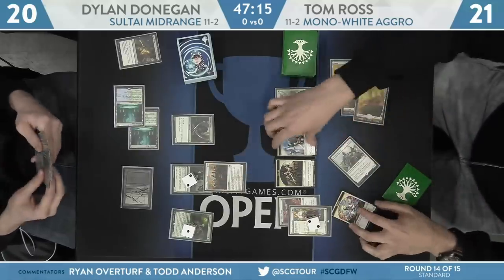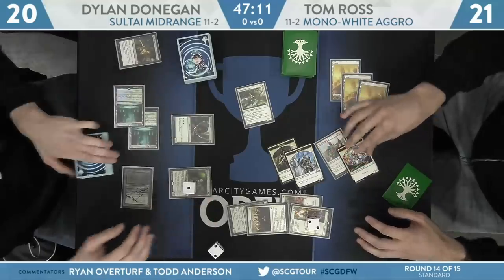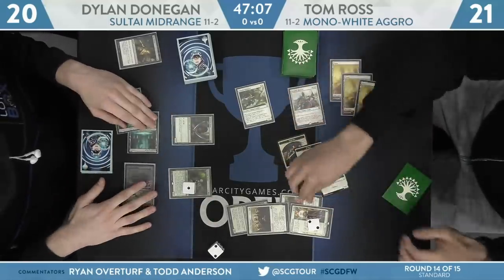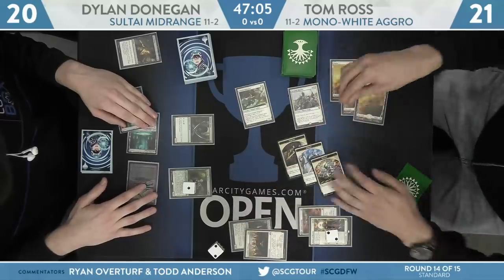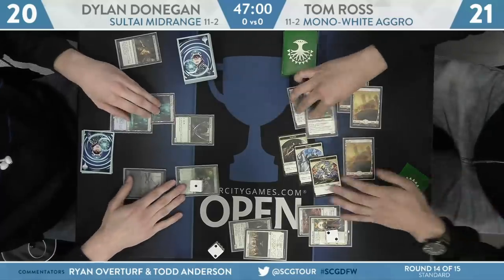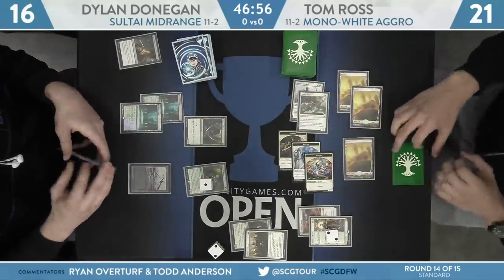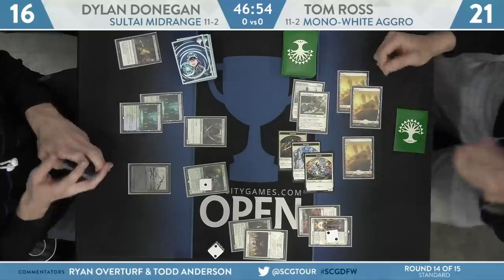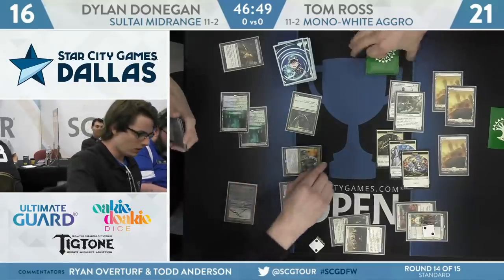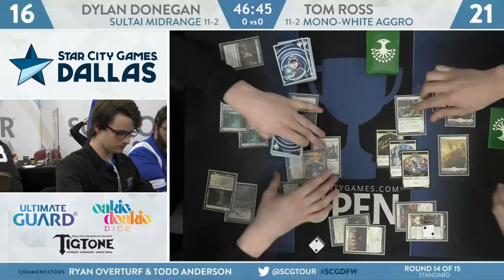Conclave Tribunal — there it is, tapping all of his creatures except for the Adanto Vanguard and swinging in for four points of damage. Let's see if Donegan wants to offer up the Jade Light Ranger — may just take four. He is still at 20 here. With the capability of trading with a Benalish Marshal next turn or one of those really strong Knight Tokens with a History of Benalia popping off, I can't imagine he's willing to trade four points of life for that 3-2 body. Donegan fell to 16. Draw for turn was Hostage Taker — we'll deploy that, grab that Marshal.